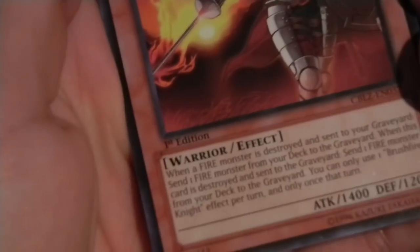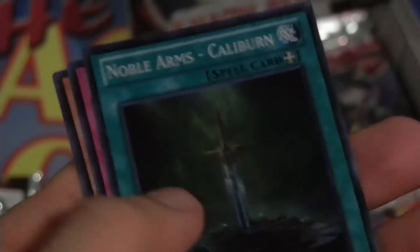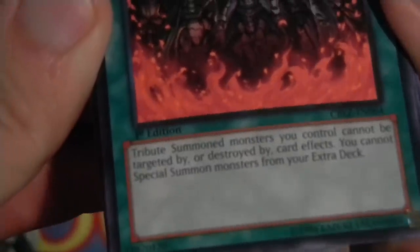Brushfire Knight — is he the one where when a fire monster is destroyed and sent to the graveyard, you send one fire monster from your deck to the graveyard? Noble Arms Caliburn — I can't really complain about pulling the promo card because I didn't go to the sneak peek, so at least I have a copy of it. March of the Monarchs — giving some support for tribute monsters. Tribute summoned monsters you control cannot be targeted or destroyed by card effects, but you cannot special summon monsters from your extra deck. I think that's pretty cool tech for Monarchs — Frognarks, you know.